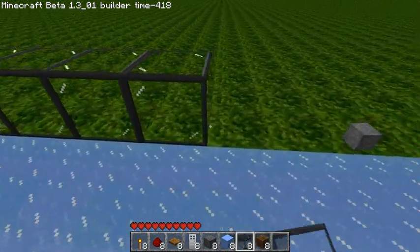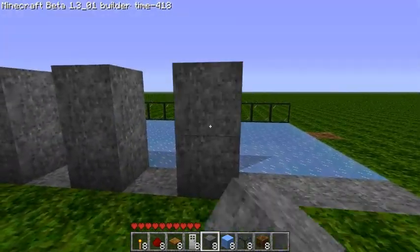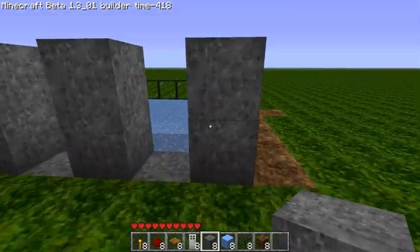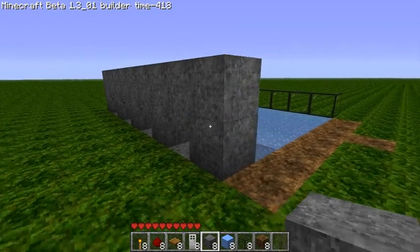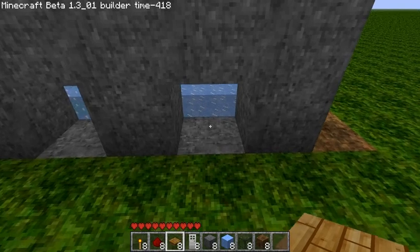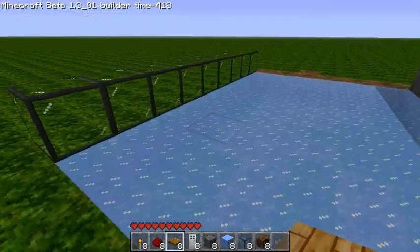This right here is where people are going to stand to throw objects, so I'm going to put some glass right here. After you get all of this done, you're going to want every other space to have a two-block pillar, with two pillars on the end and a hole in between each one. You want wooden pressure plates — the stone ones, as far as I know, do not work with items on top of them, only with players. In these little gaps, you'll put your pressure plates.